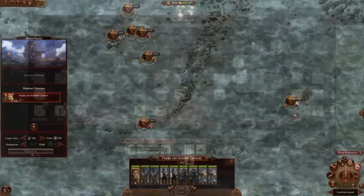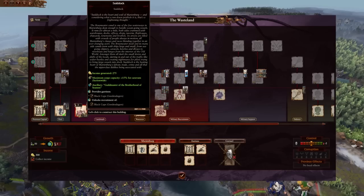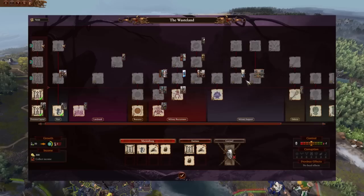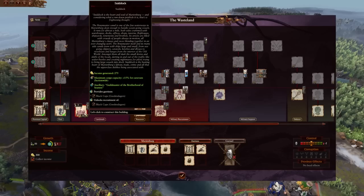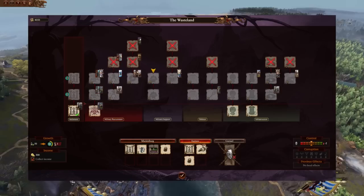Construction will focus in the same way as the Empire, which makes sense considering how close they were and that they're a breakaway faction — though if you tell that to a Marienburger, they'd say they're independent by choice. You will have access to a lot of the same heroes. The roster is completely different though — there are 30 units or so, including Regiments of Renown. There's just so much added through this mod. The familiarity helps you as you're progressing through your campaign.